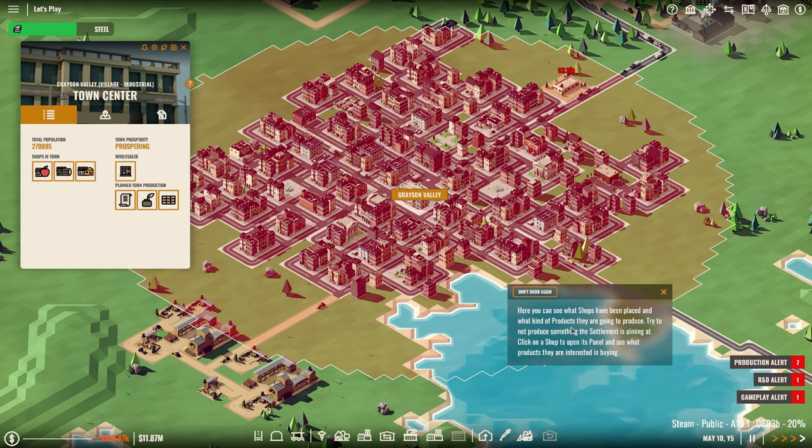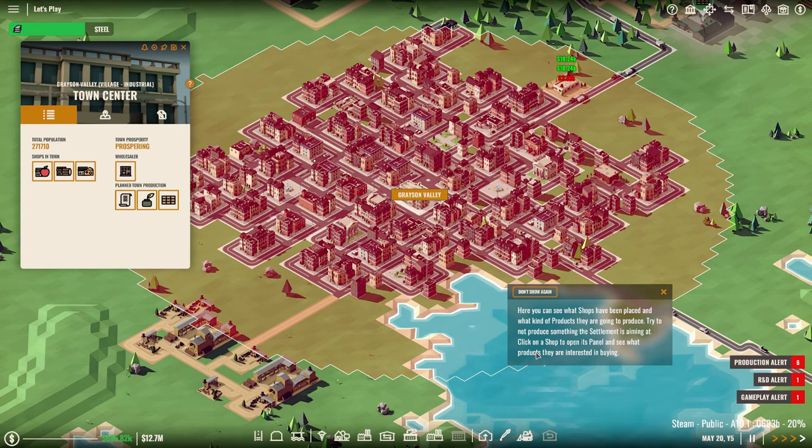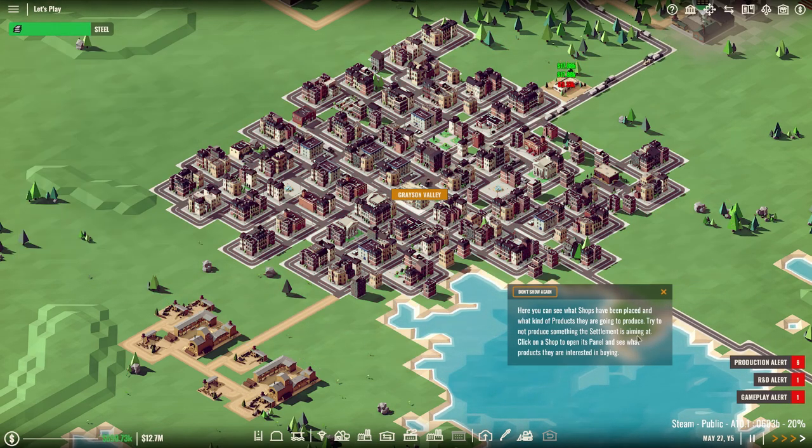You can see what shops have been placed and what kind of products they're going to produce. Try to not produce something the settlement is aiming at. Click on a shop to open its panel and see what products they are interested in buying. So we should actually not do this stuff. Are we earning money from it though? That's the question.